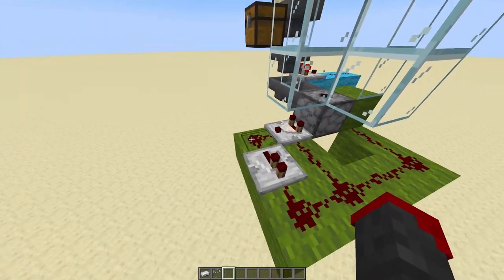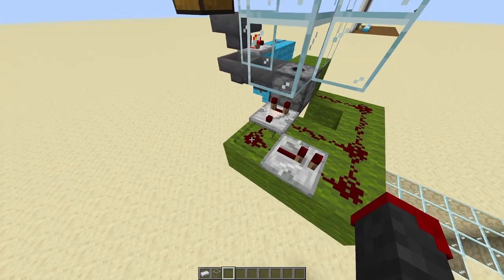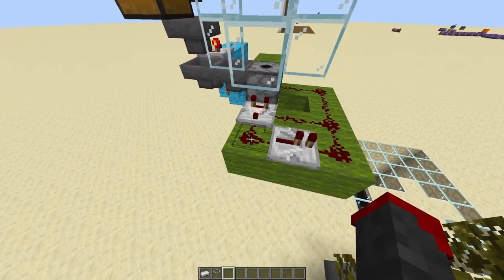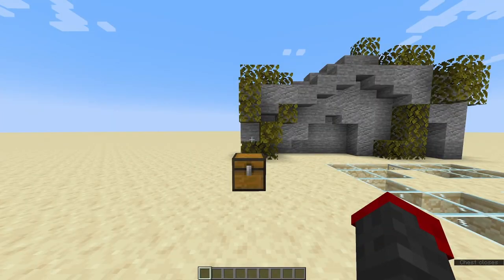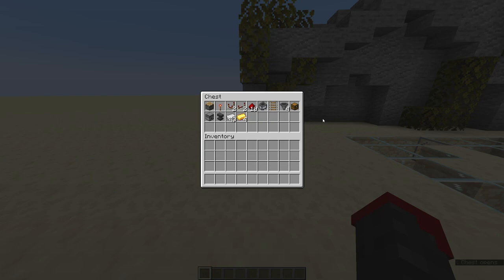If you want to hook up a redstone system to this, which you probably will, you can take the output from this redstone dust right here. Now let's look at the items you will need to build this. It's pretty simple, feel free to pause the video. The only thing to comment on is that you don't need an anvil but it's recommended so that you can name both the key you will be using and the filler item to go in the hopper system.